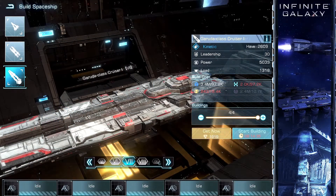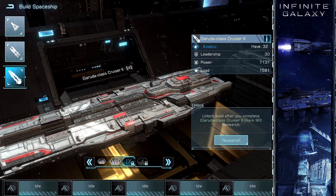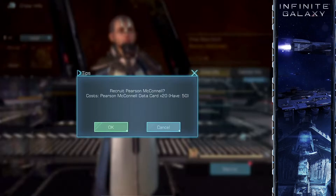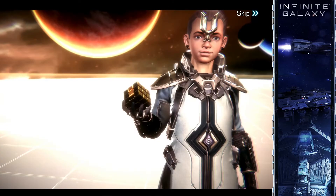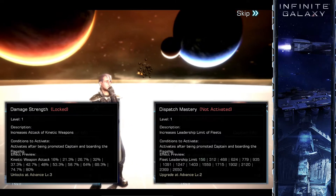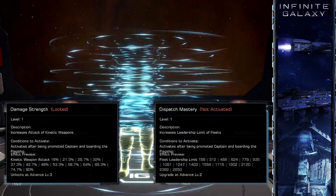Very advised for tier 7 and tier 9 cruisers combined with a Cyclops or a Brontus. He can give a maximum of 80% kinetic weapon attack if being used as a captain, and 2,650 additional fleet leadership, which both is immense.